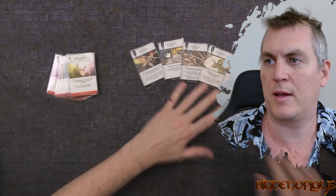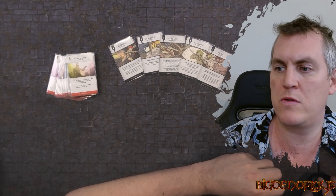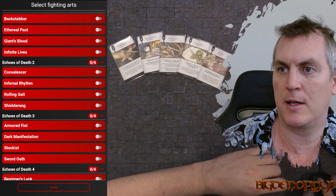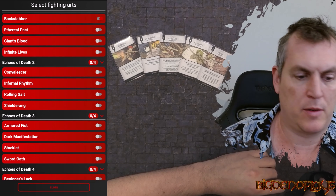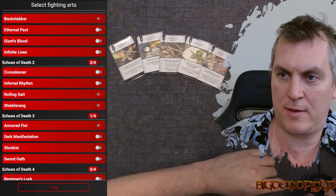When I say selected, I don't think there is actually a specific method - you can randomize it or you can choose. So Backstabber, Rolling Gate, Shield-A-Rang, Armored Fist, Stockist.